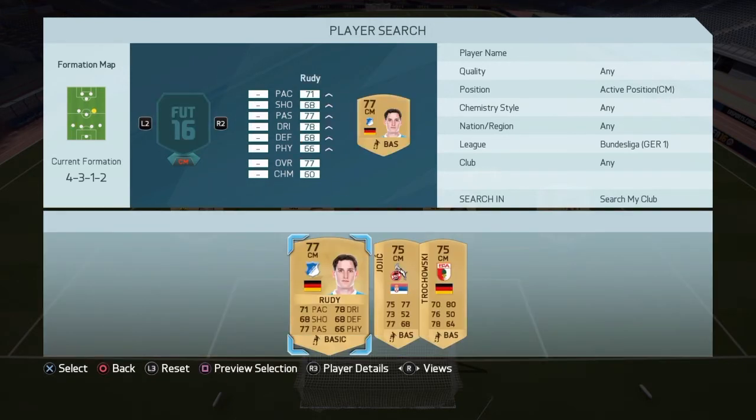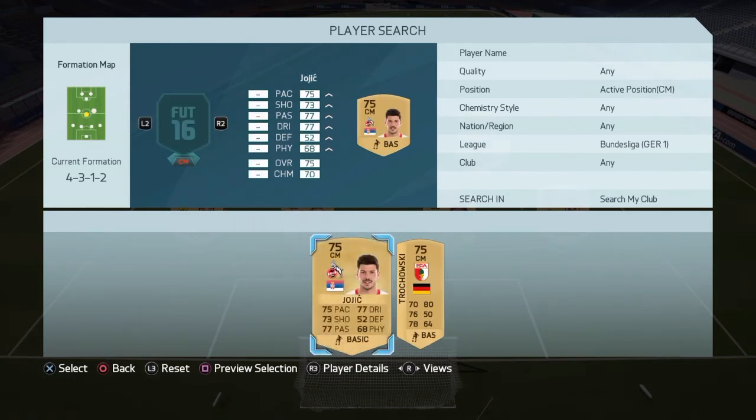At these three center mids, we are going to have guys by the names of Rudy — 71 pace, 77 passing, 78 dribbling; he also has a pretty good shot — and Joyich — 75 passing, 73 shots, 77 dribbling.